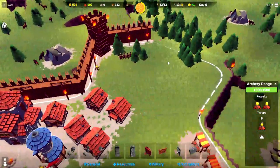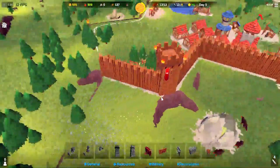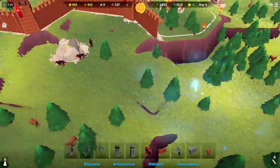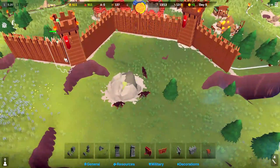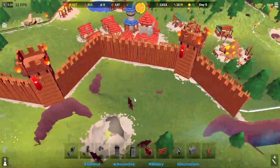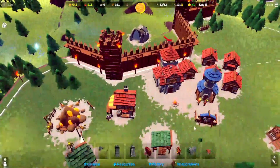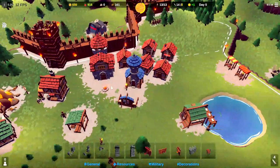That next tower is built — that is good. So now if this attack spawns here, they have to go by this tower and this tower, through the wolves, and all the way around before they can even reach us. Now, they might have siege weapons — we're getting close to day five, so we're getting close to them having siege weapons. We will see what happens.